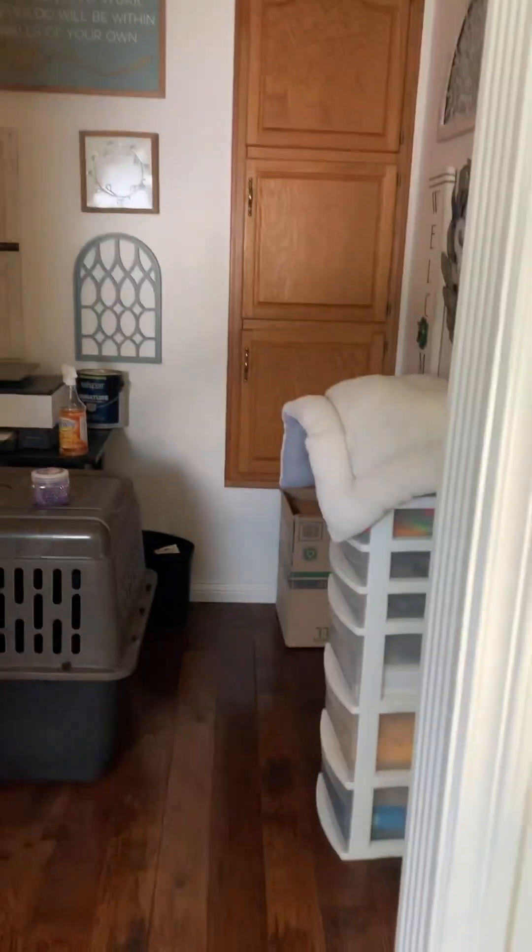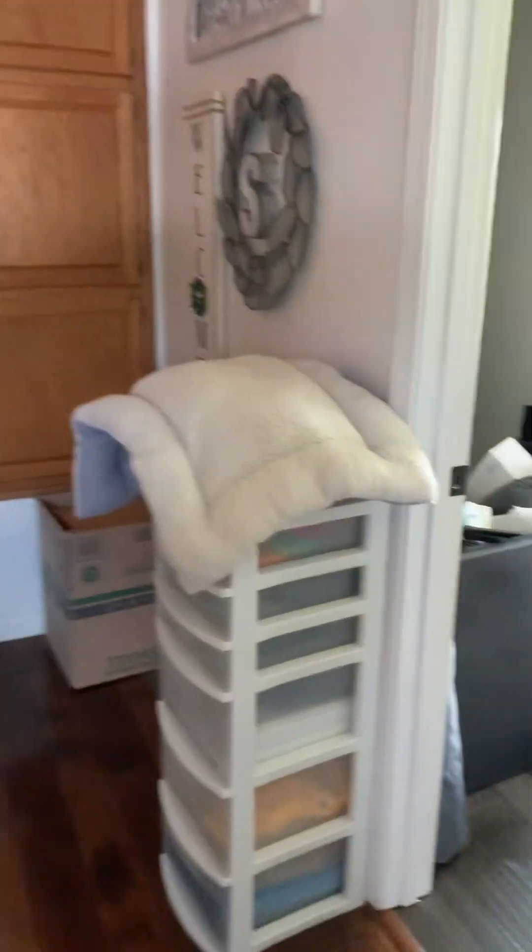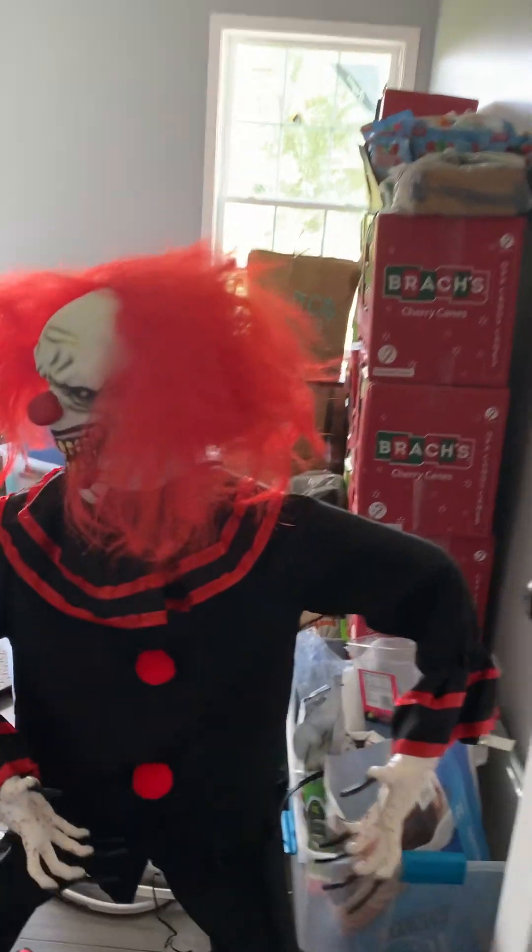This is going to be my haunted hotel walkthrough for Halloween this year. So you enter, you have the elevator. Crouchy's not working — I don't know what's up with him. We're trying to fix him, and I don't have the lights on because it's daylight.